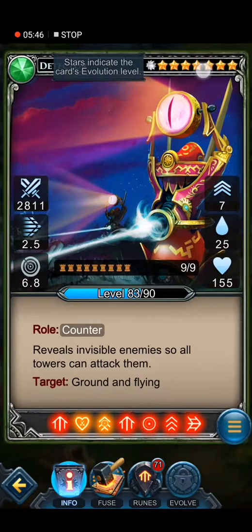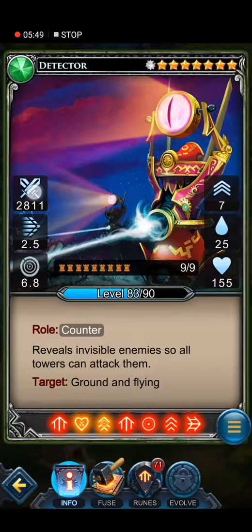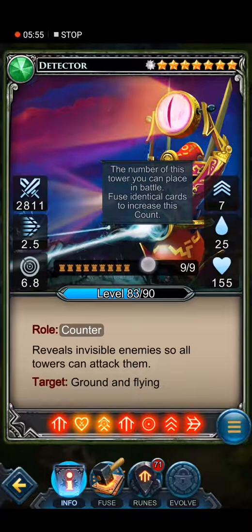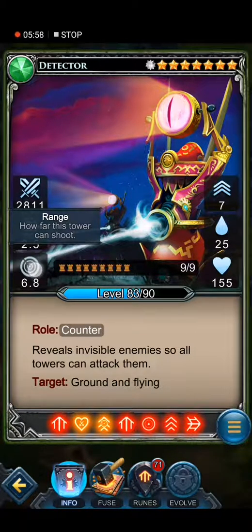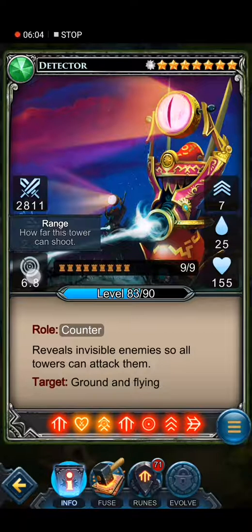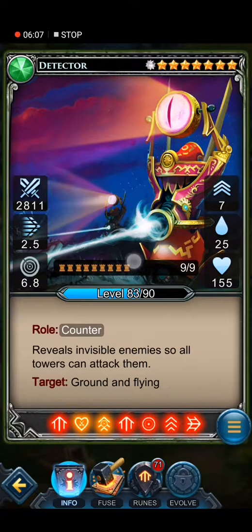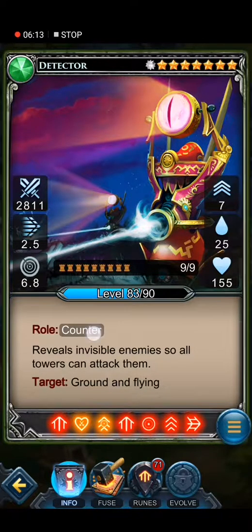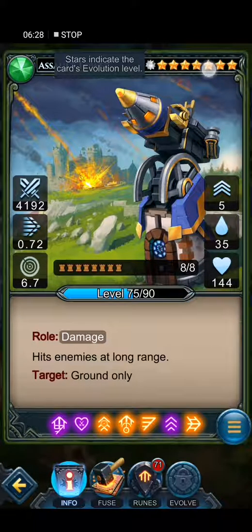This is the detector — the new improved version of the old detector. It's a special tower, nearly no damage, really good speed, seven upgrades, 25 cost. Really really good range — when upgraded to level 7 it has 12 range, and one or two of them is nearly enough for the whole map. Level 83 because I haven't used it that much. It reveals invisible enemies to all towers so they can attack them — ground and flanks only. Two of them per level is pretty much enough in most cases.